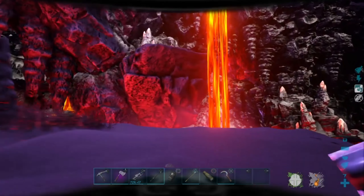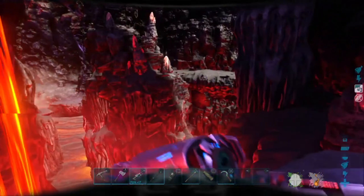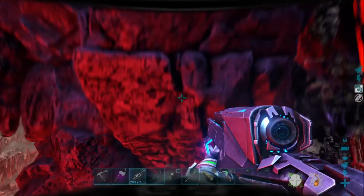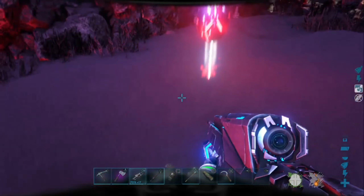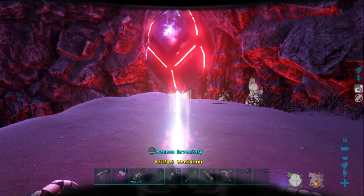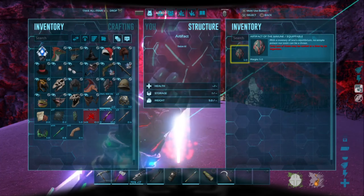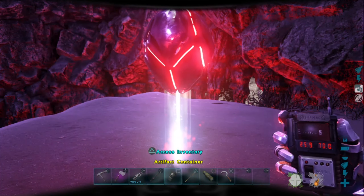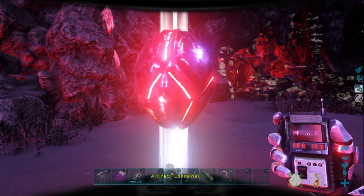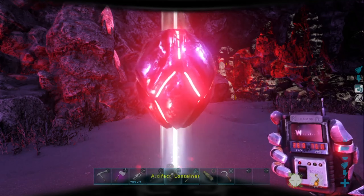There it is, guys — it's right up there! Now I can get up here the easy way. There is the artifact container — this is one of the ones that has a container. There it is, guys: the Artifact of Immune. The coordinates are 26.0 latitude and 70.0 longitude — that's where the Artifact of Immune is located.